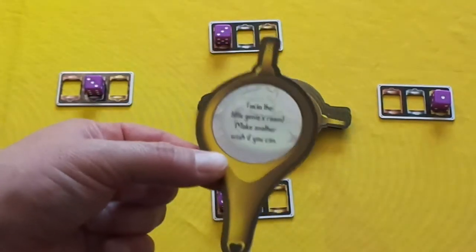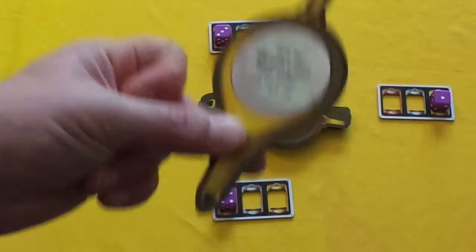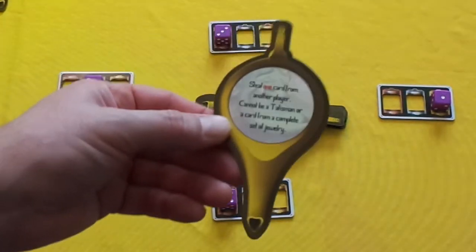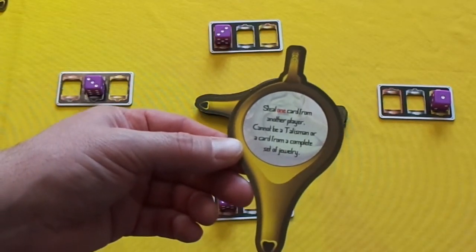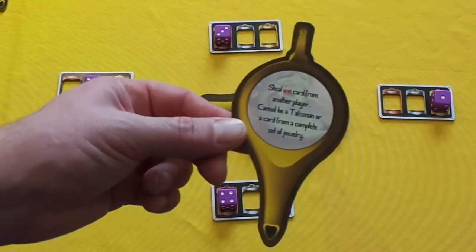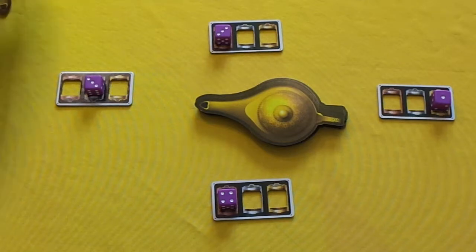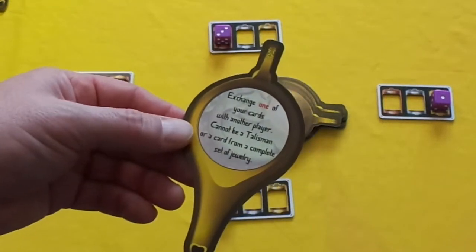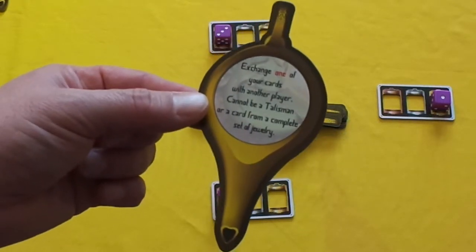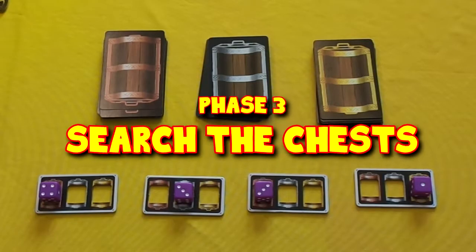The player first to touch the lamp, if there are matching numbers, gets to make one of three wishes. They take the first card and read it aloud. Some cards will say the genie's in another room but you can make another wish — so you can take up to three cards, but at one point you have to accept a wish. For example, this one says steal one card from another player — it cannot be a talisman or a card from a completed jewelry set. If you pass on the first two wishes, you must do whatever the third card says, whether it's good, bad, or nothing at all.